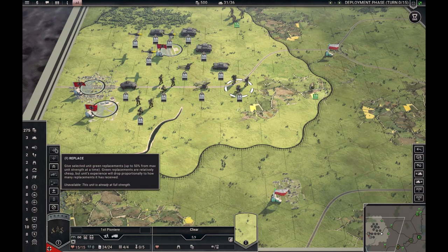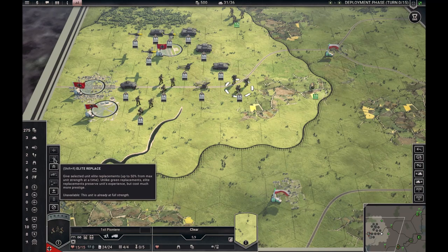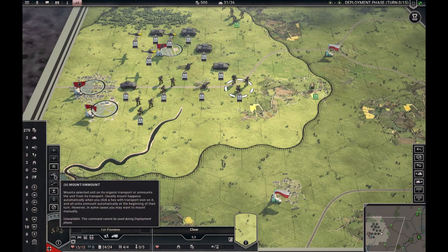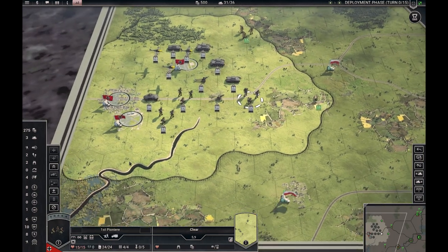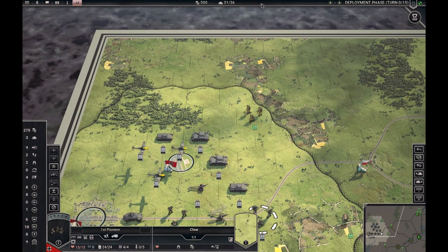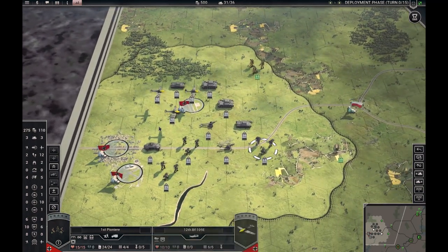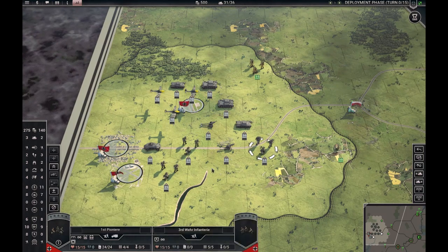Here we have some unit-specific buttons. You have replays, which takes away some experience but is cheaper than elite replays. Upgrade takes you to the version of the purchase screen where you can upgrade the unit. If you have a truck, you can mount and drive off, or it can do that automatically. This is strategic transports — normally listed at the top here, showing the number of trains, transport planes, or ships you have available. For example, if you are standing with infantry on an airfield, you can click this and enter your plane and fly off to another airport.